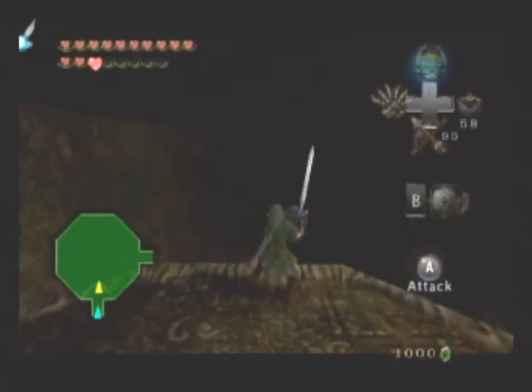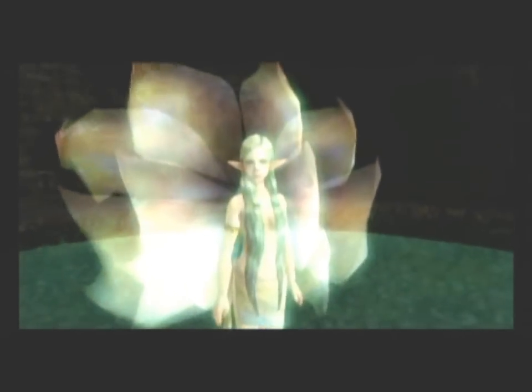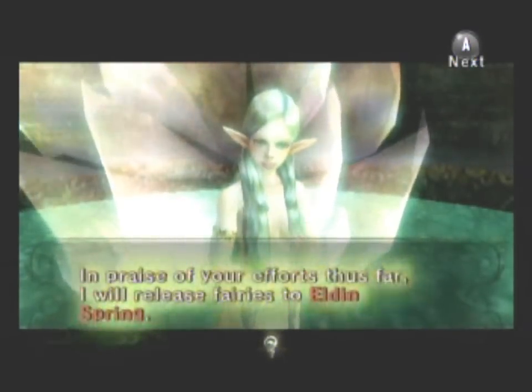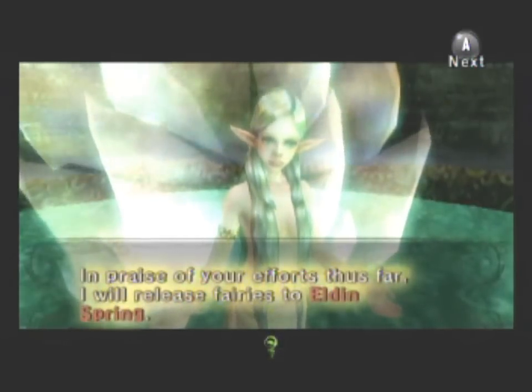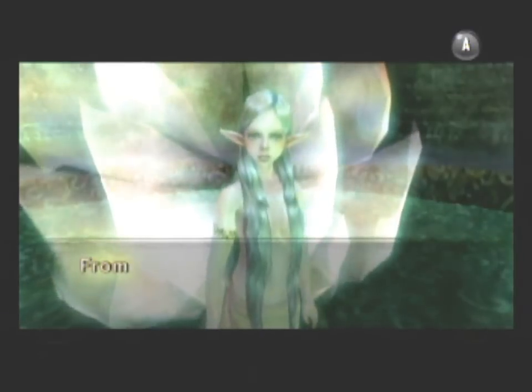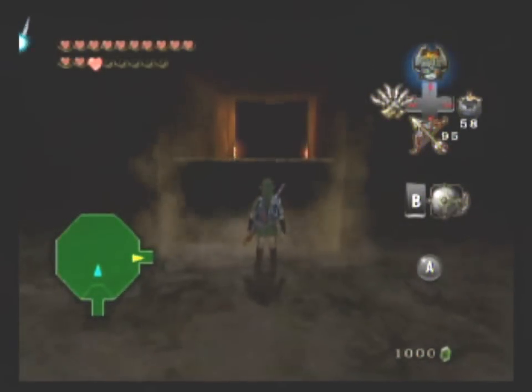Oh, another safe room. Let's do a jump strike down here anyway because I feel like it. I haven't really explained this yet, but each time you talk to a fairy on the safe room, she basically tells you she releases fairies in some of the springs. So basically, every time you visit any spring, you can get free fairies, which is very good. That's basically the fairy saying you need the Dominion Rod.